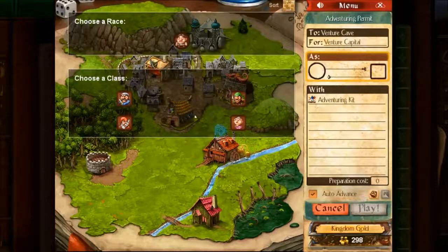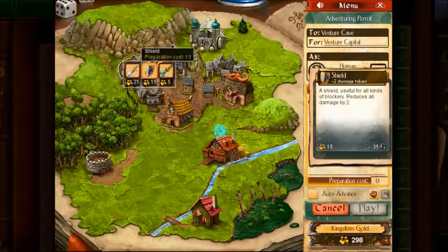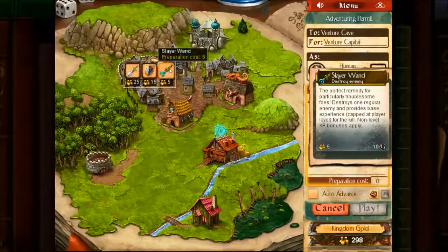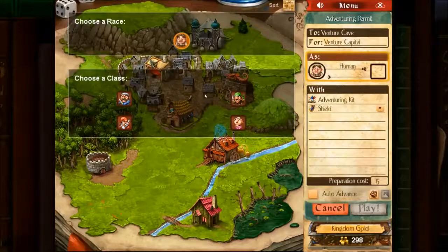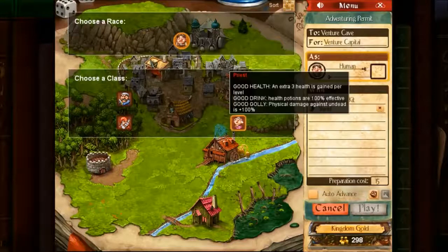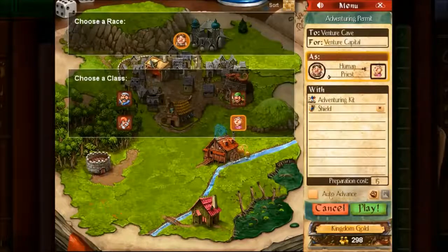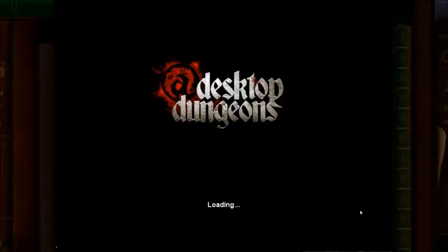I've unlocked these four classes and currently this one race. I can outfit myself with a little bit of gear — I'm going to get a shield. You can choose fighter, wizard, thief, or priest. I'm going to select a priest, add a shield, and let's go.